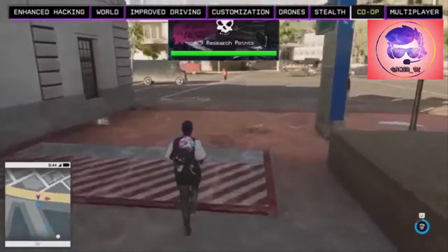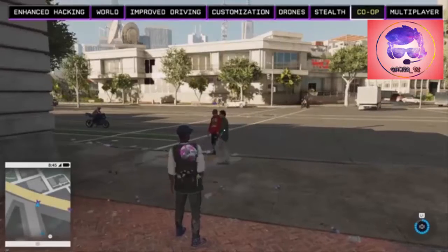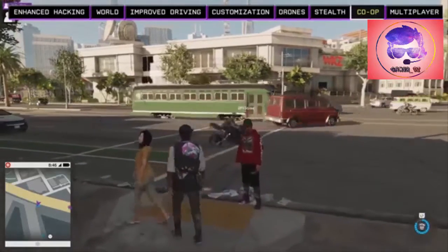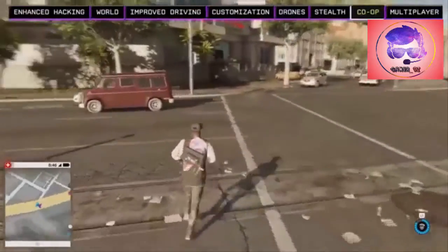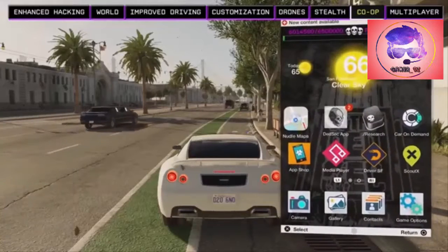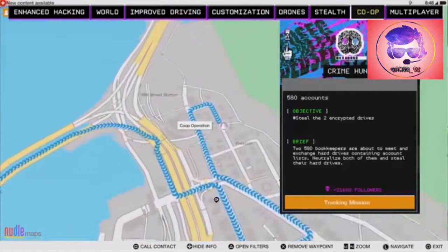Up ahead we'll notice another player — easy to spot because of the purple icon and gamer tag over his head. In Watch Dogs 2, your game session can be seamlessly merged and you'll often encounter other players exploring the world. We have an opportunity to join up and form a co-op party, so we send him an invite. Now joined in a session, we can complete co-op missions together and take on even bigger and tougher targets. We're going to head across the bay to Prescott in North Oakland to infiltrate a gang lair, driving across the bay bridge together.